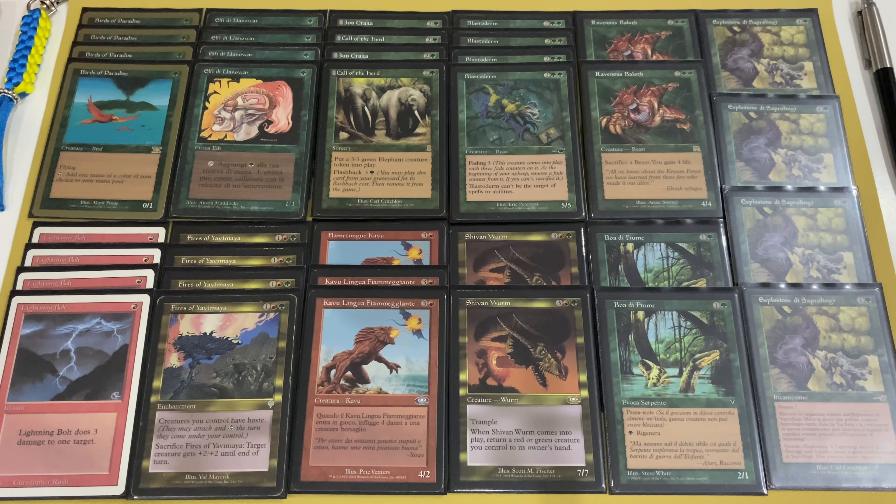Most Fires decks use a more stable mana base with Fetchlands or Filters, but I think four Karplusan Forests is good enough.